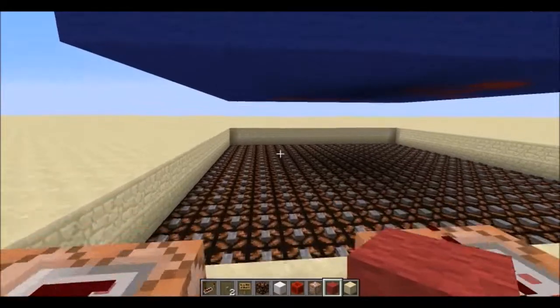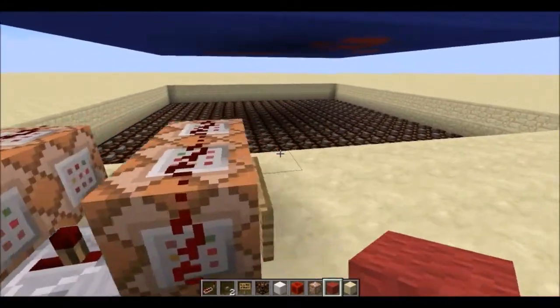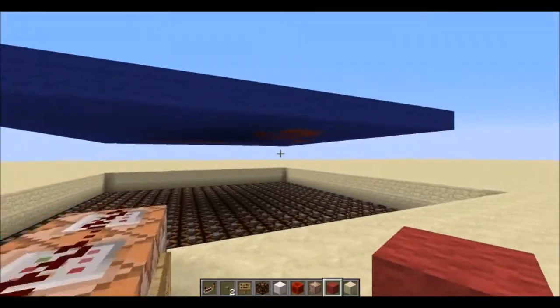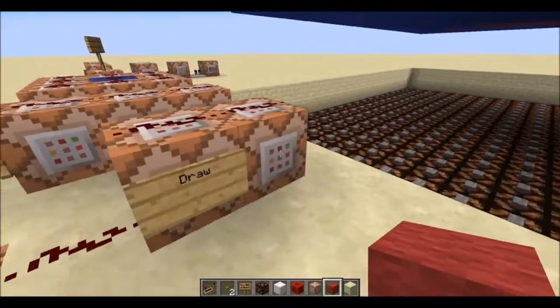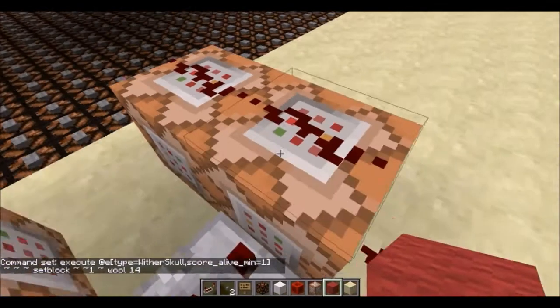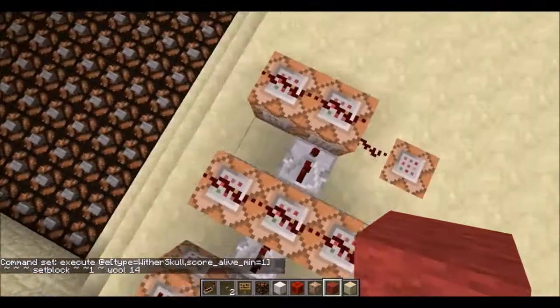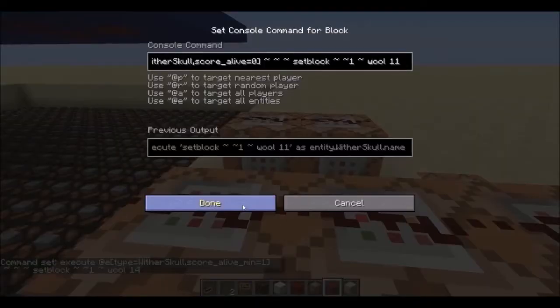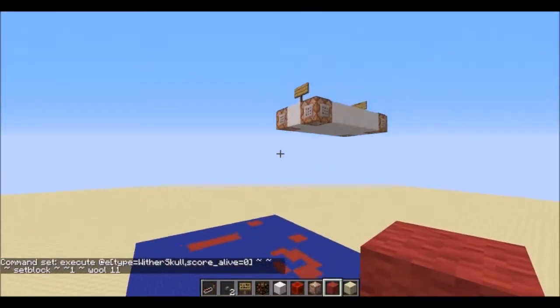So now we have a 20 by 20 grid of wither skulls that know how many alive ones are around them and know their current state. All you have to do now is draw that. It's simply done with: 'execute at entity type=wither_skull score alive min=1, set block above it to red wool.' And any wither skull that's not alive sets the block above it to blue wool — wool 14 and wool 11.